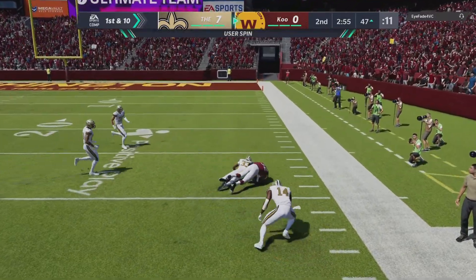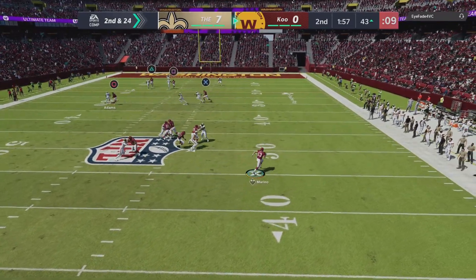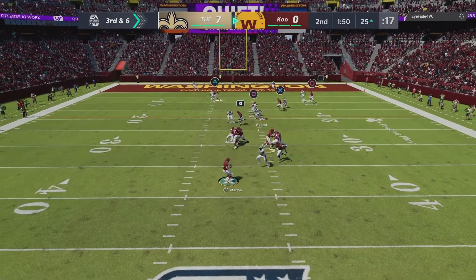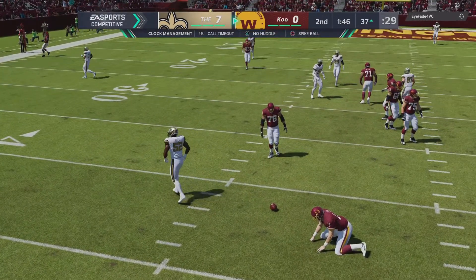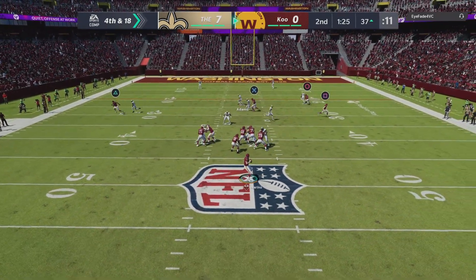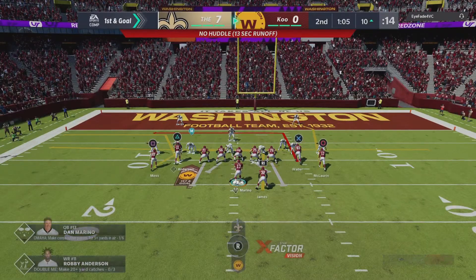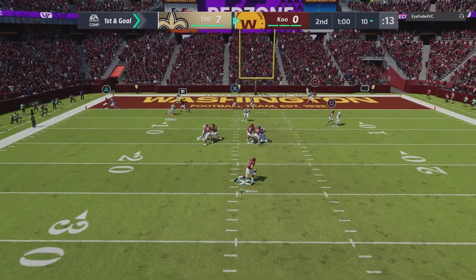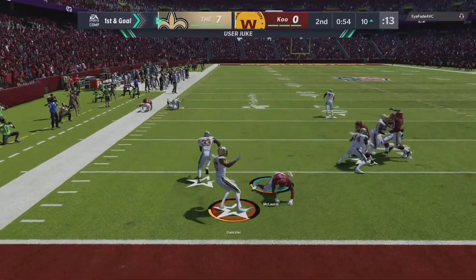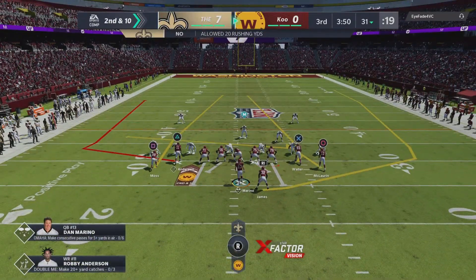We see Edrian James wide open in the flats — his user messed up — we hit him with a spin move and get the broken tackle but he gets brought down. On second and 24, nothing's really open so Dan Marino uses his wheels and scrambles close to a first down, ending up on third and six. We hurry up and try to pick up fourth and 18 — we look for Terry McLaurin on a man-beating route and he absolutely mosses his defender for the first down. In the end zone, we try to hit Edrian James but roll out right and try to playmaker him — it doesn't work and we throw a pick to end the first half.